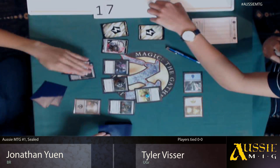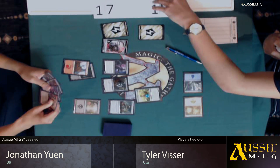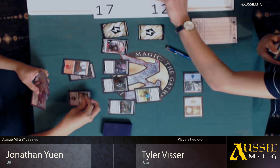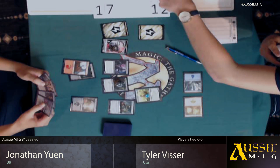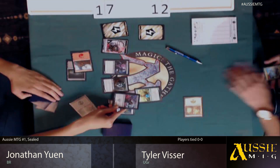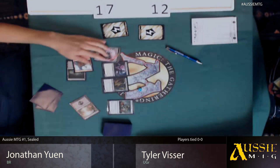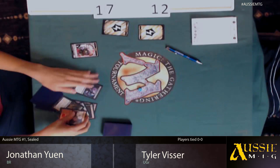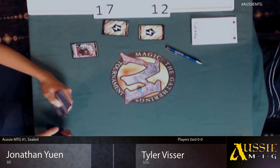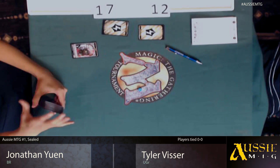He'll take another point of damage to himself — ping himself to push up that Fretwork Colony. Tyler's actually at 13 here. Jonathan also stuck on mana, but being able to just kill everything. And that was a Battle at the Bridge to finish off his second Cat Monkey. Jonathan takes a quick 1-0 lead — this was under three minutes. That was a very, very fast match.